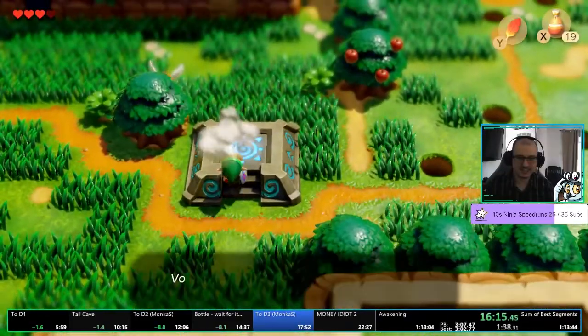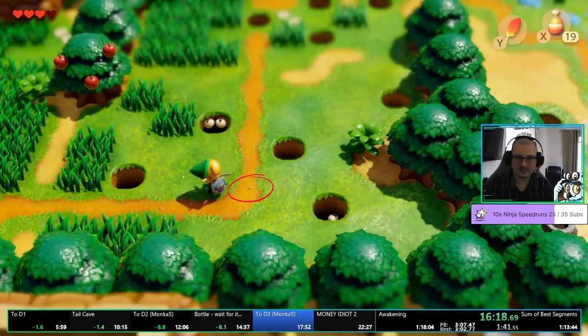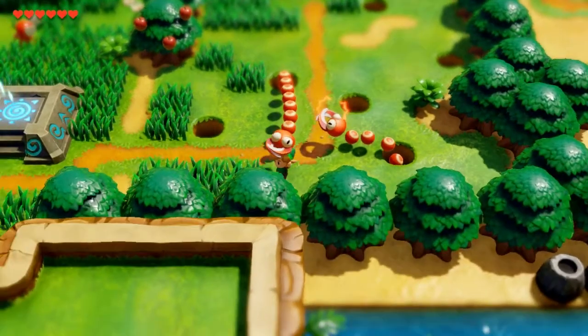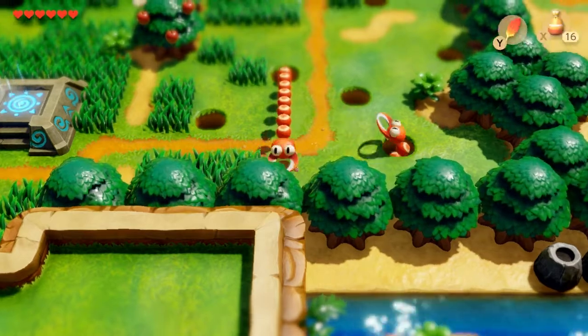Now let's dive deeper into each step. In order to freeze the pincers, I'm stopping over this rock in the road. This way, I can freeze both pincers in one powder use, so the second one won't be a problem during this setup. Note that the powder does not freeze them permanently, so you might have to hurry a tad.